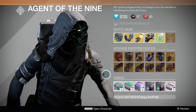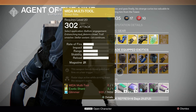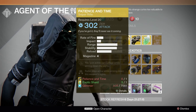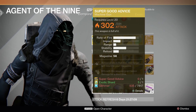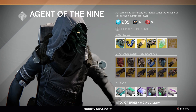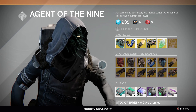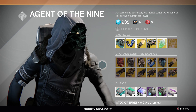Weapons for the week are: Bad Juju, Mida Multi-Tool, Thorn, Patience and Time, Thunderlord, and It's Super Good. That rounds out everything for Zero Age Nine. This is Reckless. I'll see you guys later - don't forget to like, comment, subscribe, and also follow me on Twitch and Facebook. If you could possibly help me get out there a little bit more, that'd be great. See you guys later.